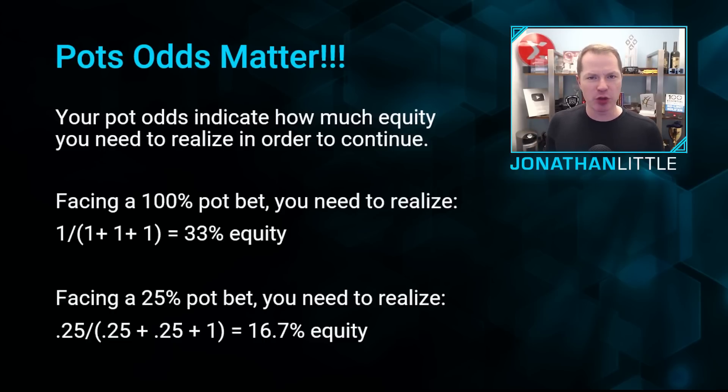Recognize that the pot odds you are getting indicate how much equity you need to realize in order to continue in the pot. To calculate pot odds, you take the bet you are facing and divide it by the bet you're facing plus your call amount plus the current pot. That will tell you how much equity you need to realize.